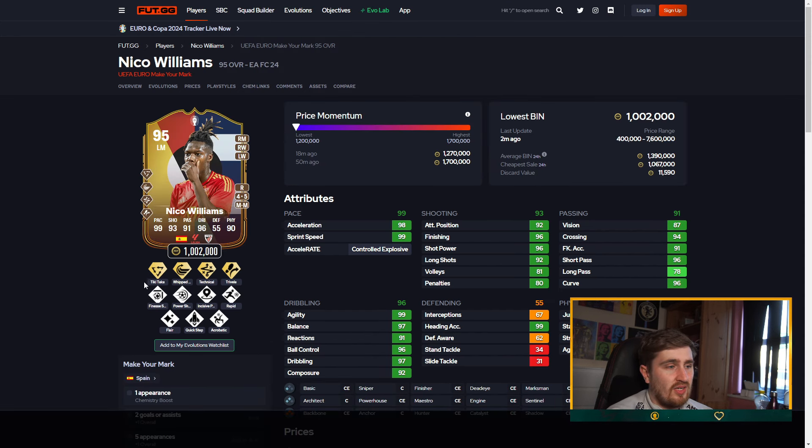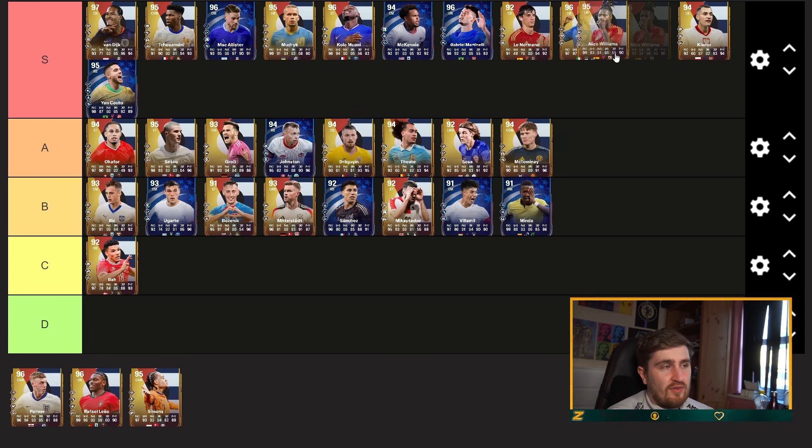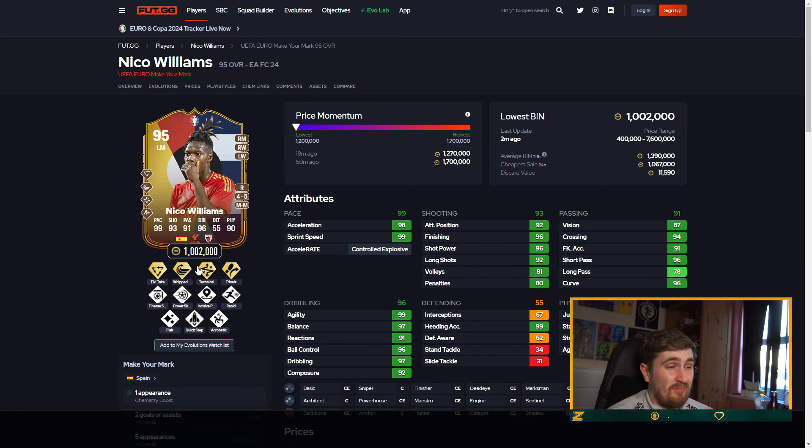Nico Williams — pretty great card, five-star weak foot. I'm going to go bottom end S tier. If it weren't for the five-star weak foot he wouldn't be there — his play styles aren't great — but the rest of the stuff is really good.